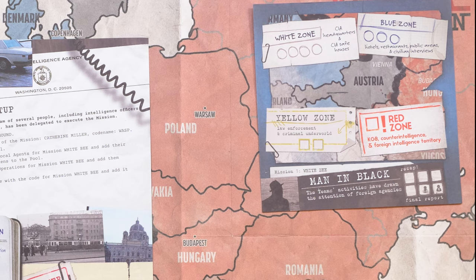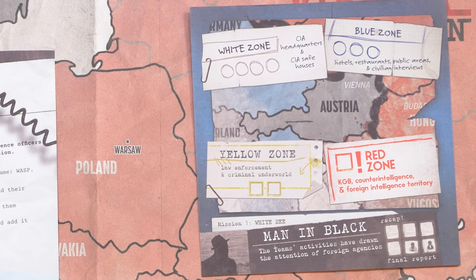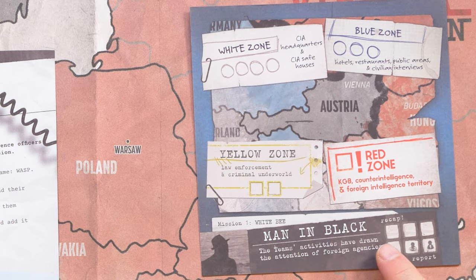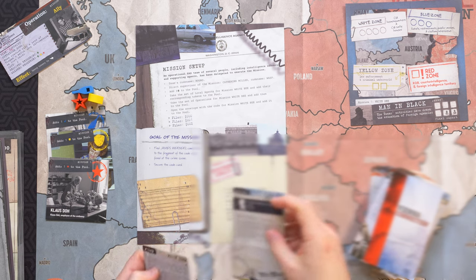So, for example, red zone leads may involve gathering intelligence in hostile territories and you may only have time to pursue one of those leads. When all of the zone check boxes are filled, you will begin marking boxes in the man in black section. And when they are filled, your time is up and you'll have to submit your final report.